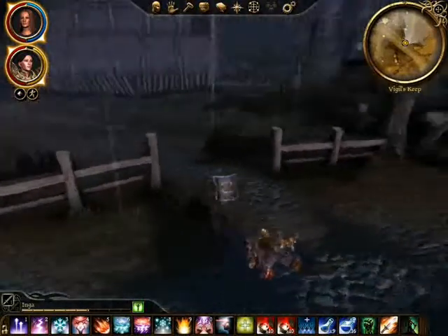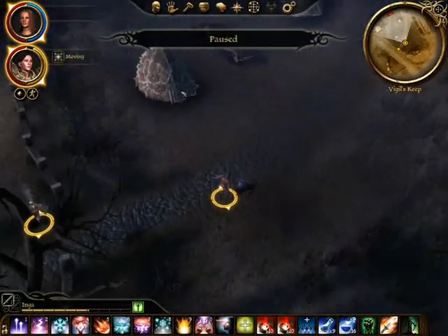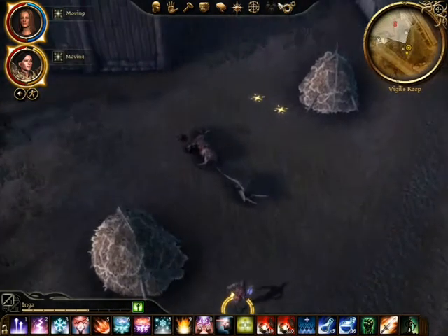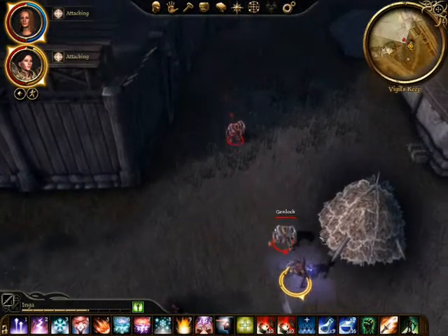Eventually Myrie will realise we've run off and catch up. As soon as you pass through this gate two more genlocks attack. Again just charge them, there's absolutely nothing they can do to you. There's a very specific reason we're going through this right passage here — it's the right entry to the keep and I'll explain that in a bit.